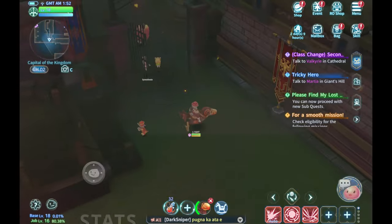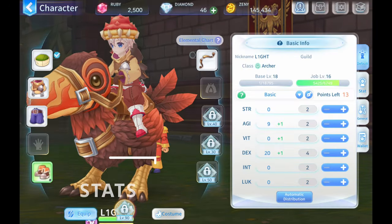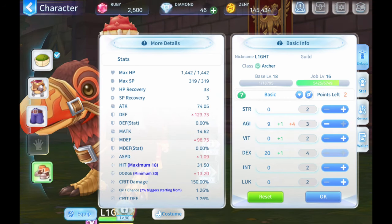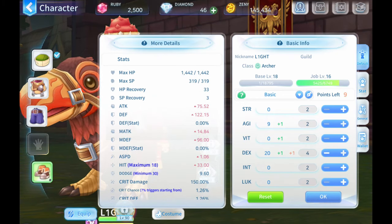Moving on, let's check the stats system. My class is an archer, that's why I build dexterity. It's kind of weird that agility doesn't add more attack speed than what it used to be, but let's just consider it as an early stage. Most stats are still just the same, so it's okay for me.